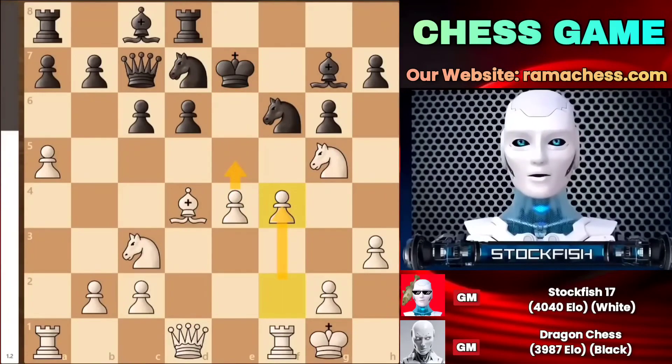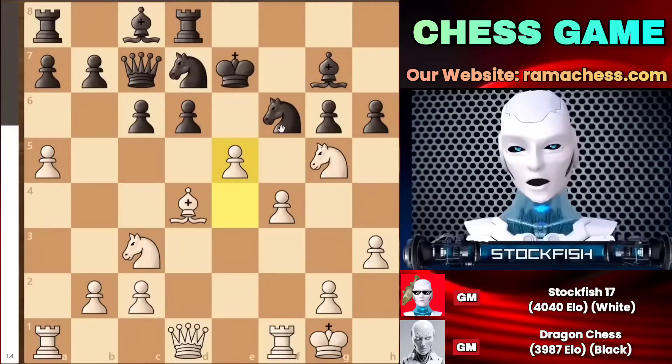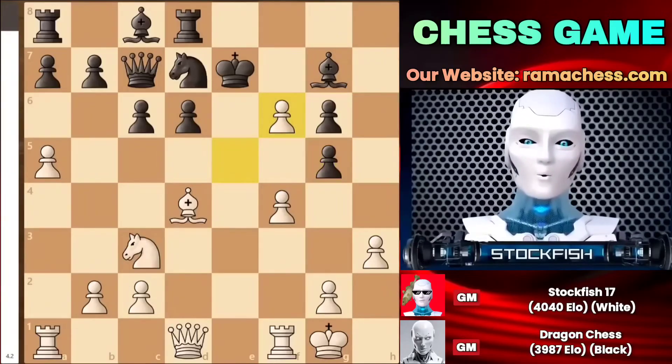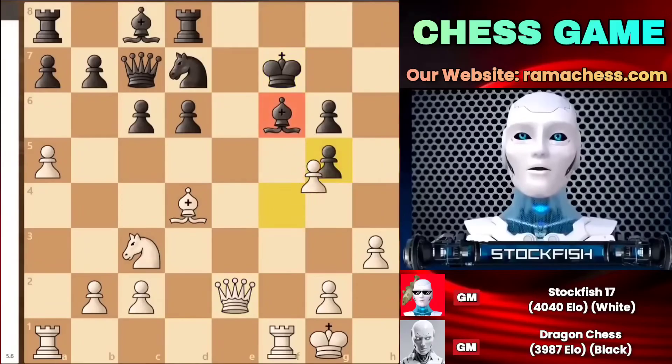Black tried to defend his position by playing pawn to h6, but I immediately struck in the center by pushing my pawn to e5, attacking both the knight and the pawn simultaneously. At this juncture, some of you might be tempted to play h takes g5, but that is a very poor move because I can easily recapture with my knight. After that, queen e2 check will force the king to move, and then f takes g5 will pin the bishop, making it vulnerable and easily taken. Your position will be completely lost.